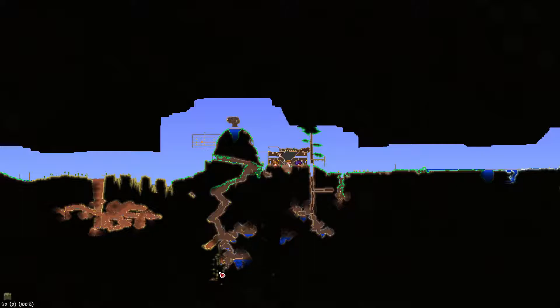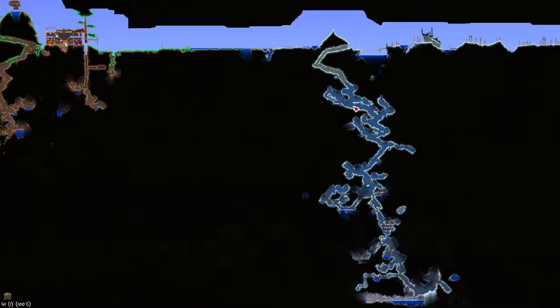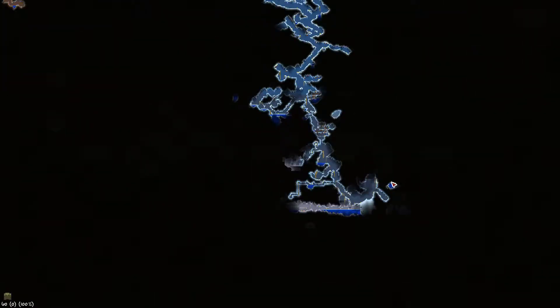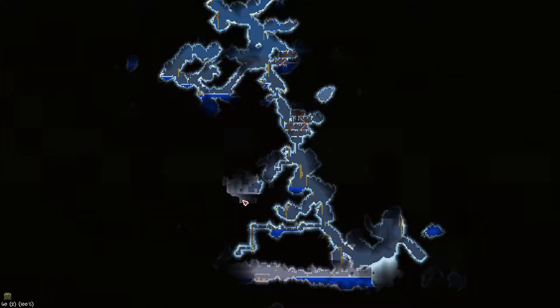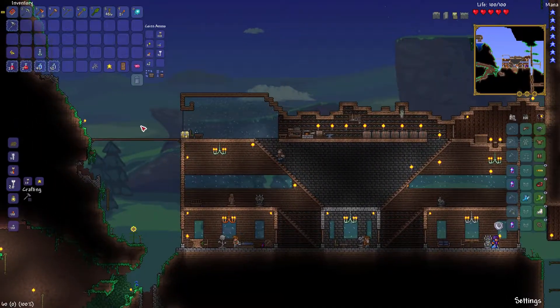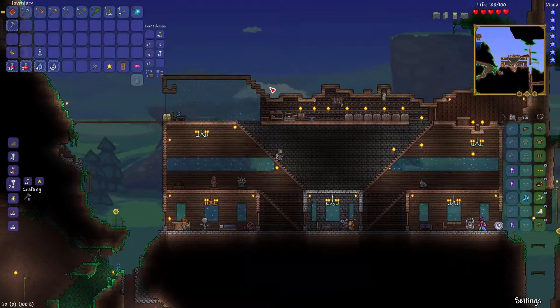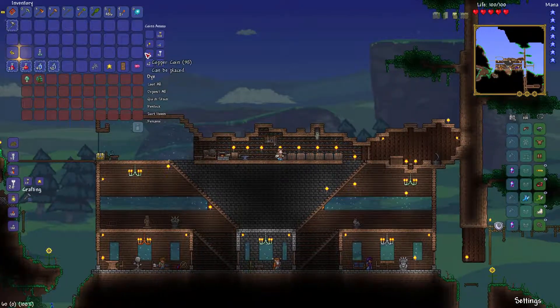That way leads to a dead end if I remember, and the other direction is far too dangerous because it sort of clashes with the desert biome. That way didn't lead to anything either, so I think the snow biome is our best bet — you can get quite a lot of loot there. Also, we can't use a piggy bank; we don't have one, and buying one's expensive. I'll just put a chest somewhere. Improvise. Adapt. Overcome. That's the motto of this channel.